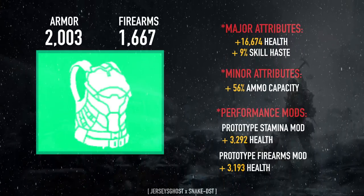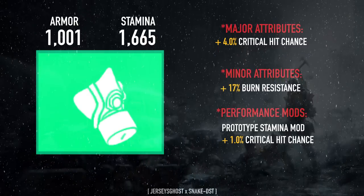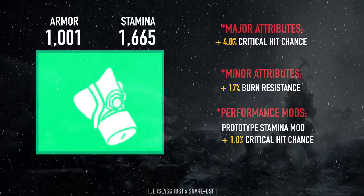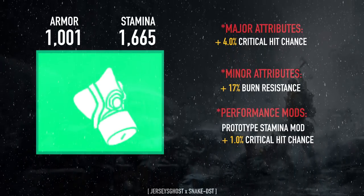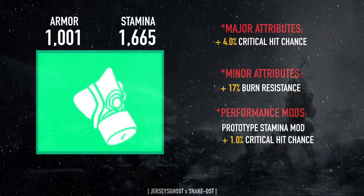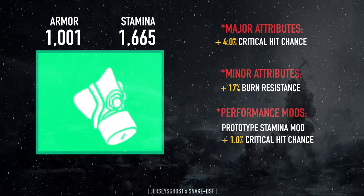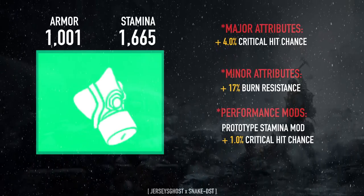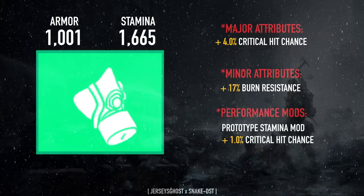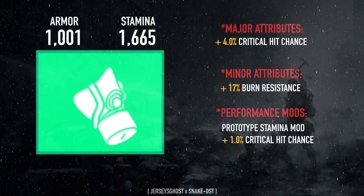The mask is stamina rolled with crit chance and burn resistance. I could change the burn resistance or the crit chance if I wanted to, but I like the way it is so I fully optimized it as such. The mod is a stamina crit chance mod. Side note: my mods are not max rolled, so I could always get better mods at 267 and have just a bit more of an advantage on my build.